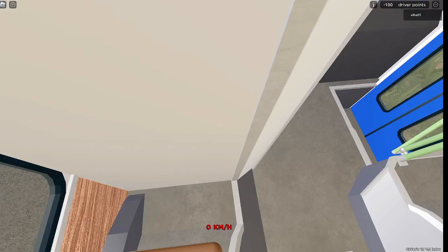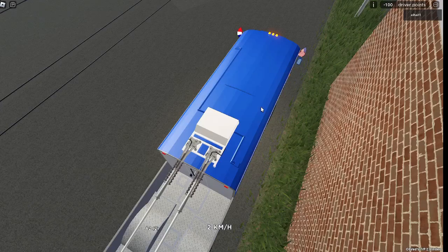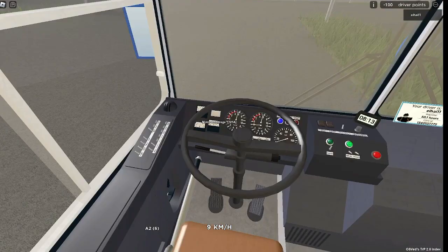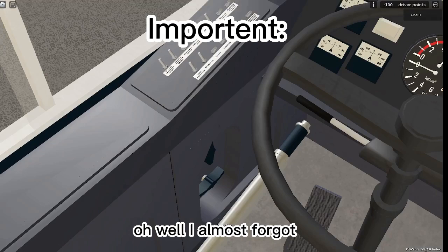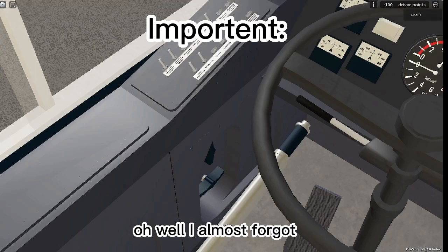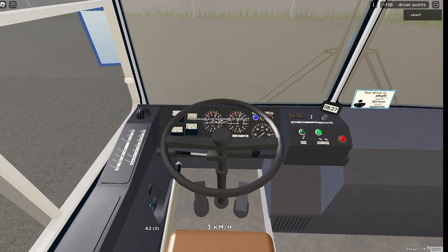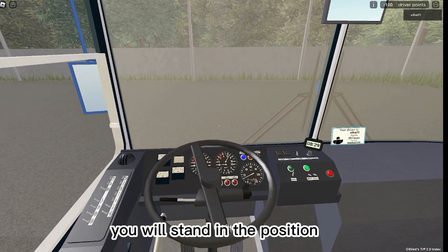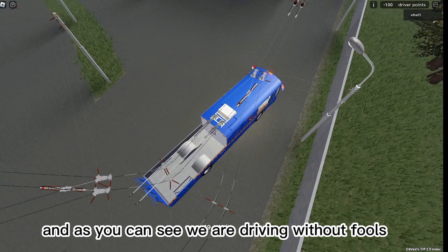Now the only thing waiting for you is to drive. Press P to release the parking brake and start driving. And we are driving without poles. Oh, and I almost forgot — you need to turn on the power steering. Now we can drive regularly. By holding Shift, the steering wheel will stay at the position you set it to while you keep holding the Shift button.